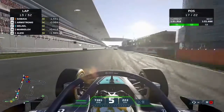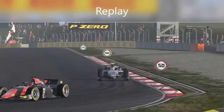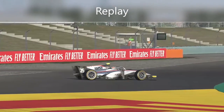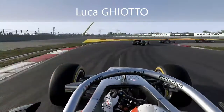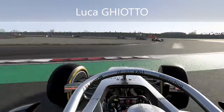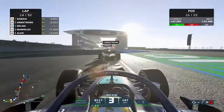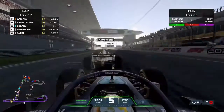We look at a replay — that's a spin for Luca Giotto, which gains us a free position. Giotto was running ahead and had a spin at the first hairpin corner. We gain that place on the Italian and continue on to overtake Marcus Armstrong, getting up the inside into the first corner and making that move relatively easily.